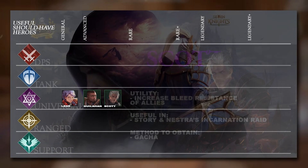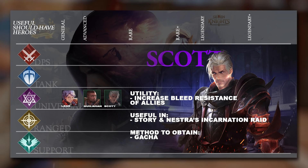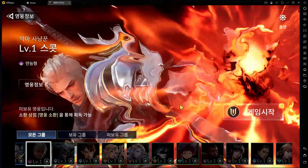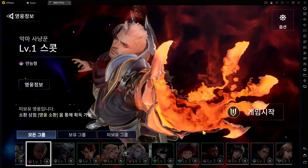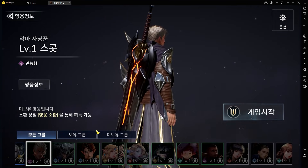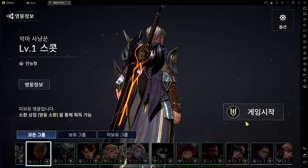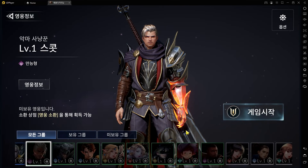Next we have Scott. Scott is used in the Nestra Incarnation Raid and gives increased resistance against Bleed, which is important since the Nestra Incarnation will inflict bleed on you. He is not given for free so you'll need to get him via gacha. Beyond that, he can heal allies and give himself a shield, which is useful since you will want him around for his bleed resistance.